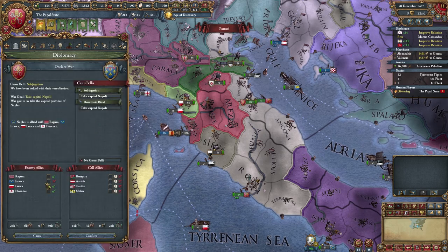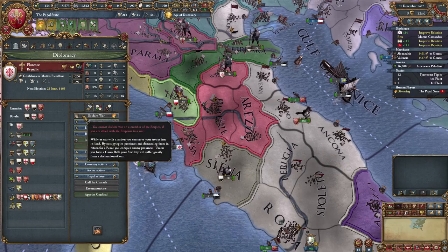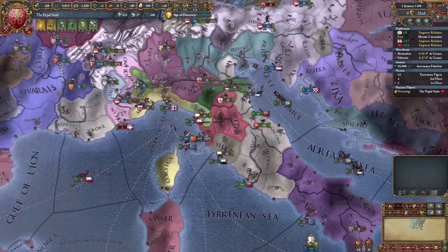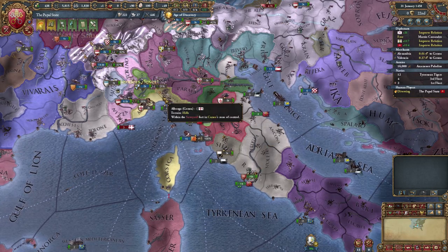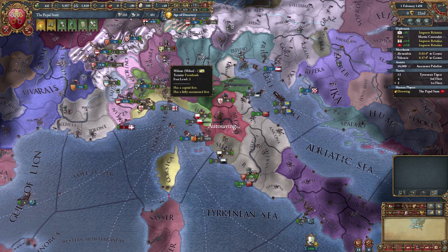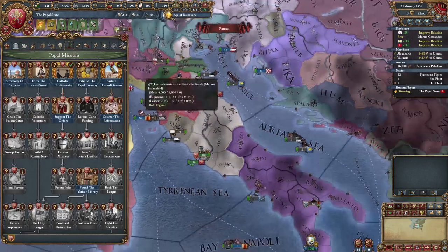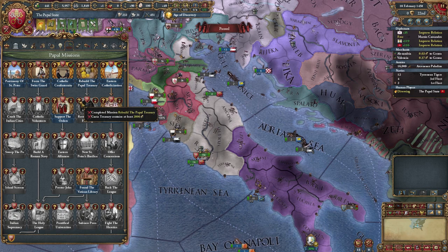If I wanted to invade you — oof — you've made my job that much harder. Everyone's also inside the empire, so not much I can do about that. I could build some buildings, but I'd rather wait. I think I'm just going to wait to rebuild the papal treasury, then we'll get ourselves a couple of nice things.